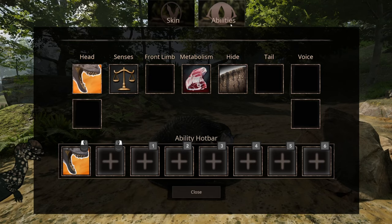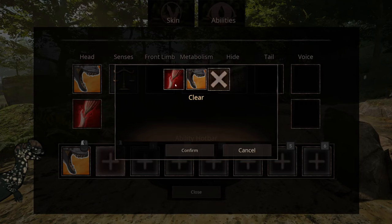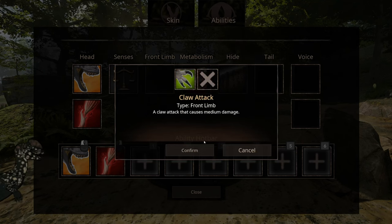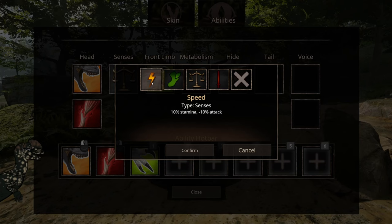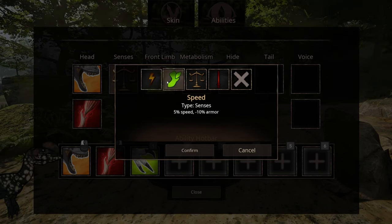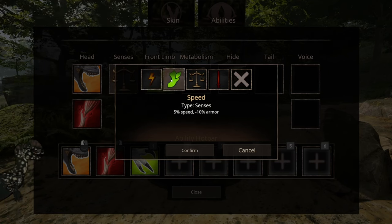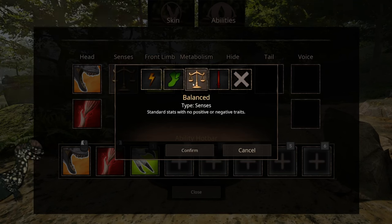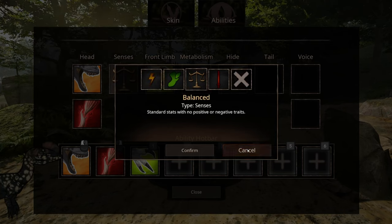Let's get into the abilities. Tendon rupture: small damage and lone bone break — I'm actually excited to see that. Claw attack. Senses. Speed: 10% stamina, 10% attack. Less attack. Speed type: senses, 5% speed, minus 10% armor. Balance: senses, standard traits, no positive or negative stats. Attack: 10% attack but minus 10% defense. I'll keep it at balance.